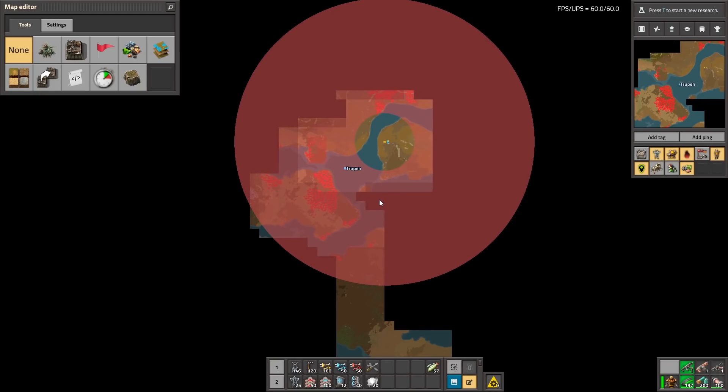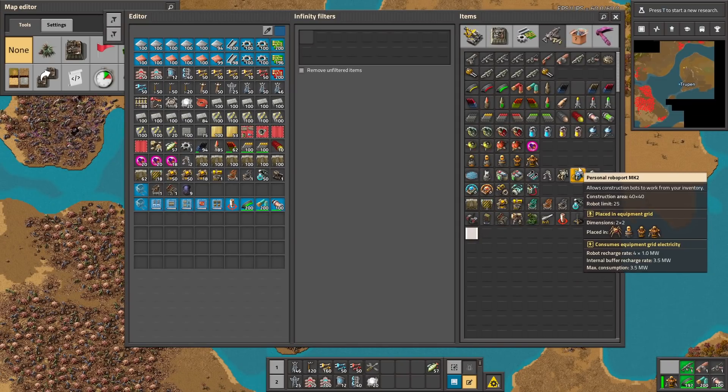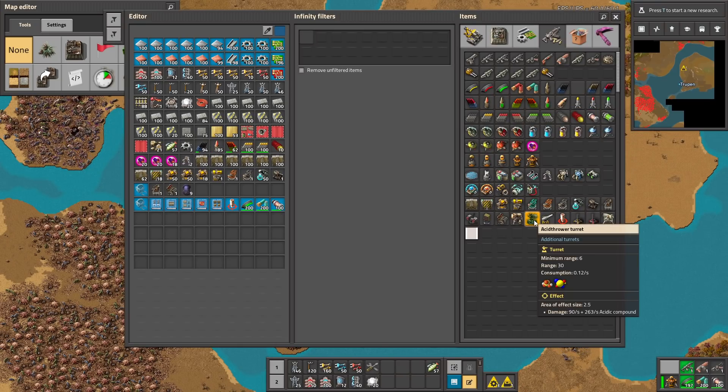So this mod adds new types of rockets, shells, and gun turrets — everything. It's up to you — a very interesting mod. I highly recommend you try it, and that was all. Thank you guys for watching and see you next time, bye!